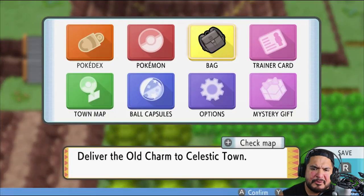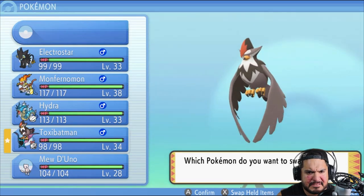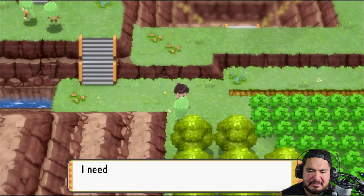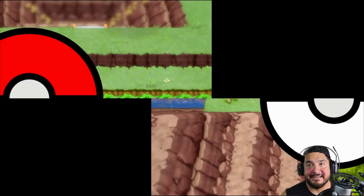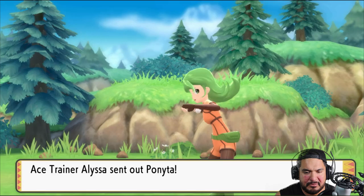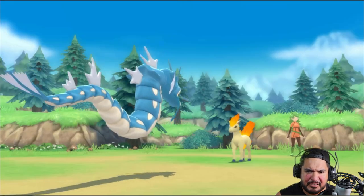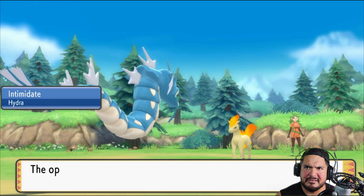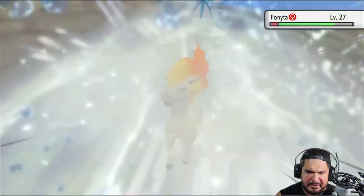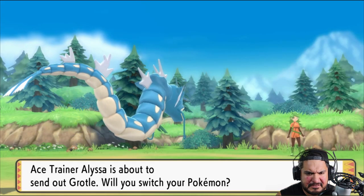Let's go ahead and switch up our Pokémon and give another one a try. Let's give Hydra a whirl. Talking to this girl — she's an Ace Trainer who takes battles in stride and stays cool whether she wins or loses. She's going to lose. Ace Trainer Alissa comes out with a Ponyta. Hydra looking awesome with Intimidate working — going straight for a Waterfall attack. Ponyta defeated.